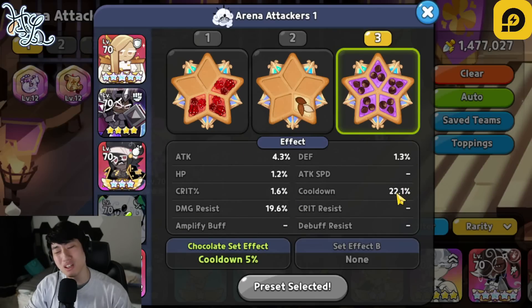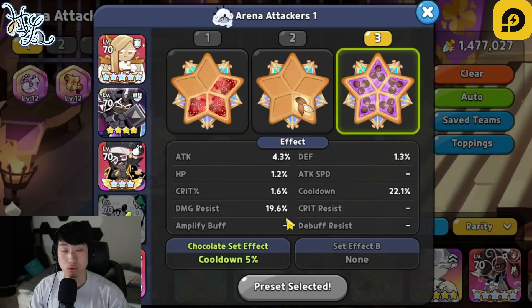Next one is going to be Black Pearl. Black Pearl is a little bit hard on this one. I do recommend going with Full Swift Chocolate if you can. If you can't, then I recommend switching to the Full Solid Almond build with some good cooldown. If you're iffy with both, then go with something like three Swift Chocolate and two Solid Almond, focusing on damage resist and some extra cooldown. The more cooldown you have, the higher the chance that Black Pearl is going to be able to use her skill right at that one-minute mark. I did sacrifice a little bit on the damage resist here in order to use a better cooldown topping.